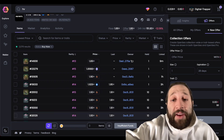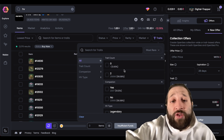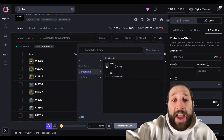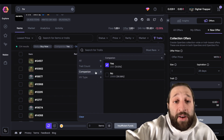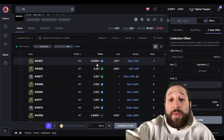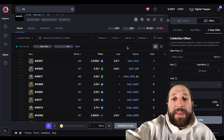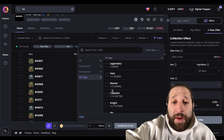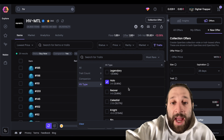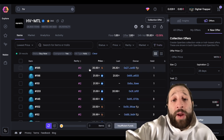Going back to any collection, you have rarity, price, owner, and when they listed. If you want to filter by traits, click Traits — for example Companions — and now from a 1.89 ETH floor you're looking at 4.39, 4.45, 4.55. You can stack traits: add Holo on top of Companions and now you're looking at 20 ETH items.